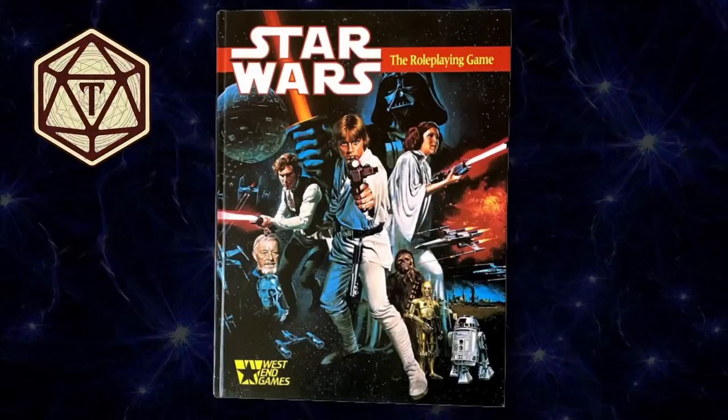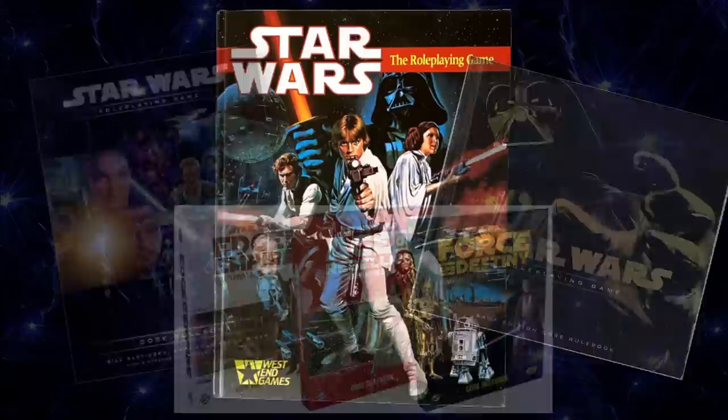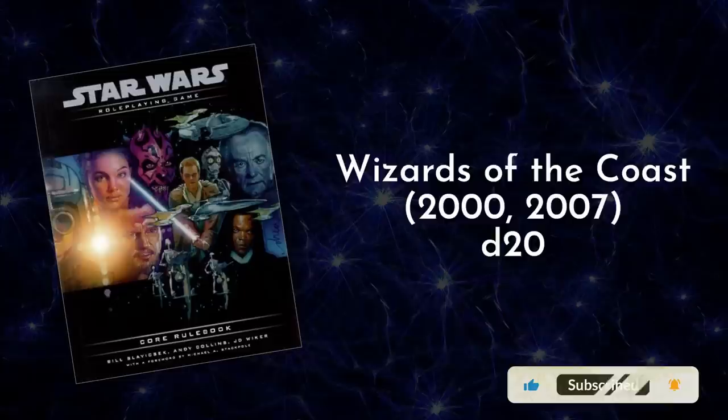There have been a lot of Star Wars role-playing games to come out over the years, to the point where you're really spoiled for choice as to what flavor of mechanics you want. There's the old West End Games Star Wars from 1987, re-released in 2018, which uses handfuls of D6s to resolve conflicts. Then there's the Wizards of the Coast Star Wars, which uses their old D20 framework. The rules pretty closely tracked D&D 3E, and then when they rehashed it as the Saga Edition, the rules leaned more towards D&D 4E.